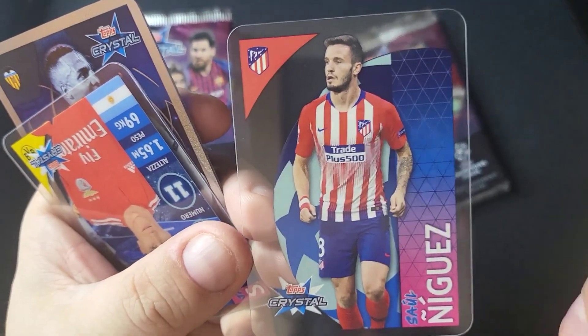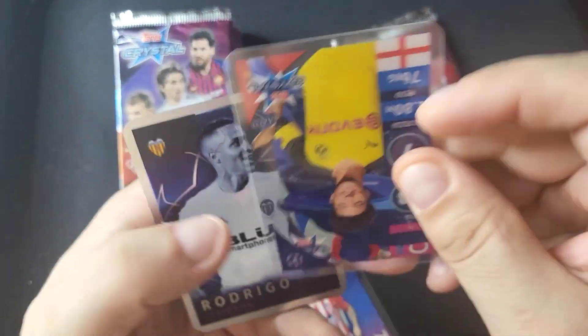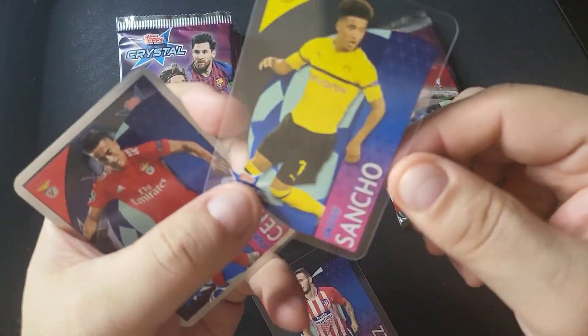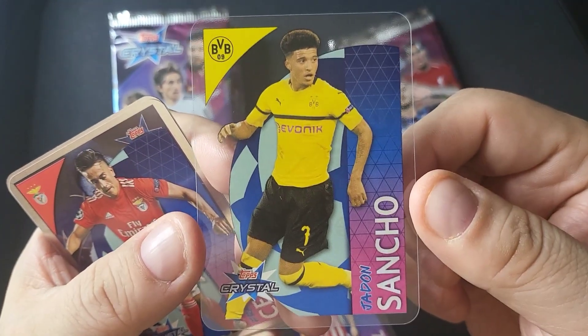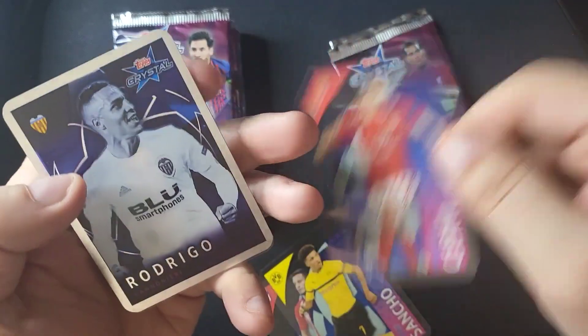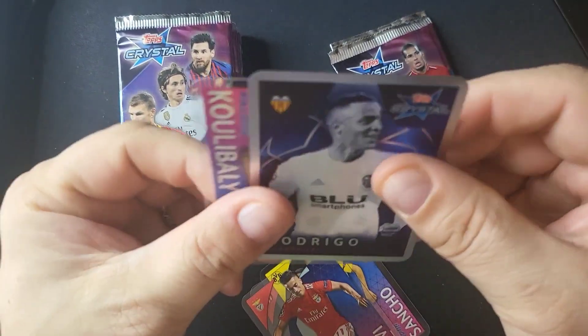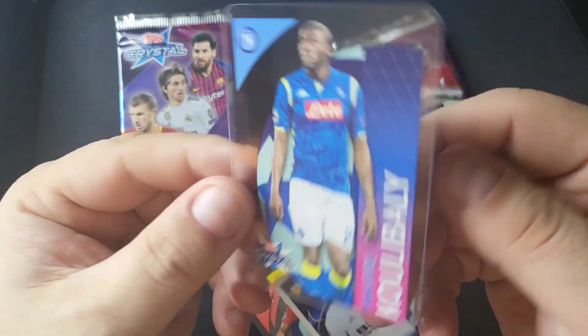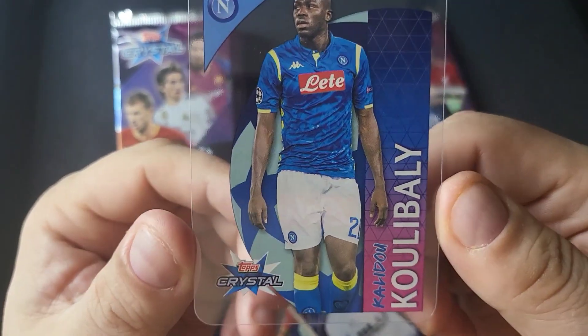Saul Niguez — sorry if I butcher some of the names, I'm still learning. There's the Jadon Sancho rookie! Franco Cervi, Rodrigo. That's our insert card and then Koulibaly.